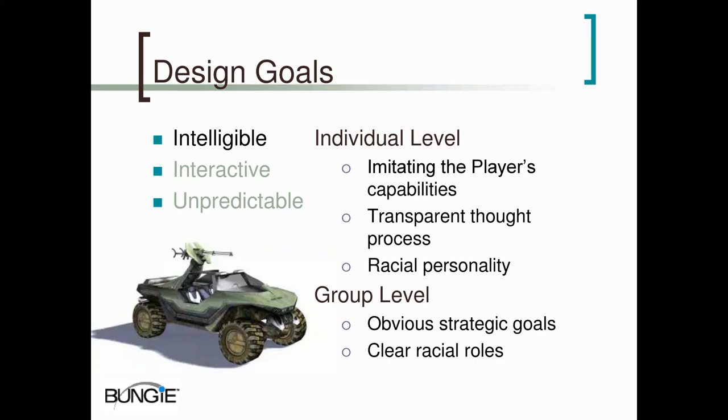The final way we made the AI intelligible on an individual level was through racial personalities. In Halo, grunts are cowards and all of their behavior derives from that. They hide when the player targets them and they panic when an elite is killed. The elites are very aggressive — they rarely hide unless the player hides, and they go berserk and charge when they take massive damage. This kind of stereotyping isn't good if you're writing dialogue, but when you're talking about AI, it's very important to make the stereotypes as simple as possible so that they're intelligible. Establishing these racial personalities was helpful in two ways: it made the design process much easier, and it saves you from creating confusing or conflicting behaviors.